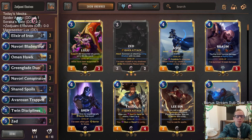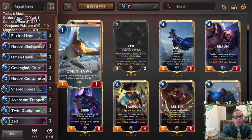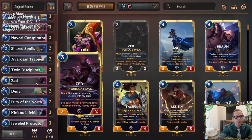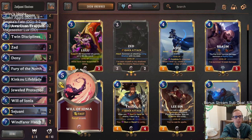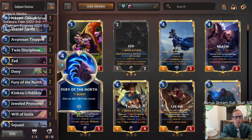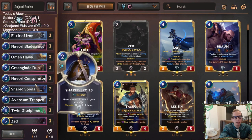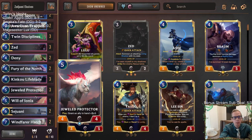Welcome everybody on Twitch chat and YouTube! We're going to be going back old school playing some Freljord Ionia elusives. Our champions are going to be Zed and Sejuani, both very powerful champions. I used to like playing this deck back in the day. It's gotten a whole lot of different nerfs, but it looks like it could be pretty decent.